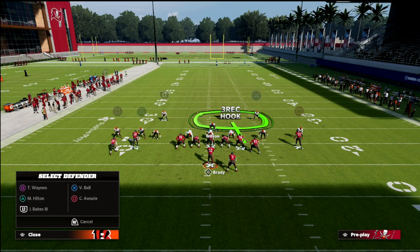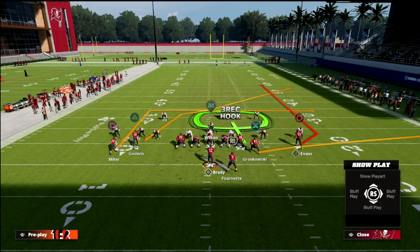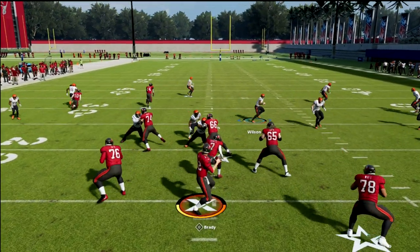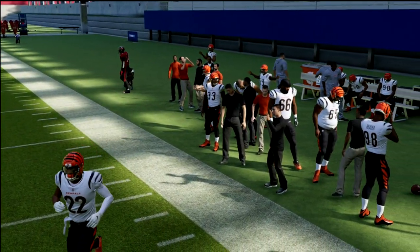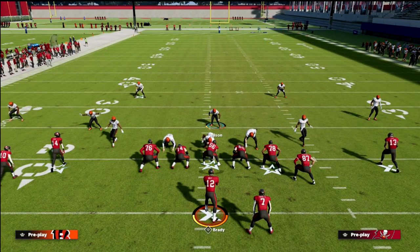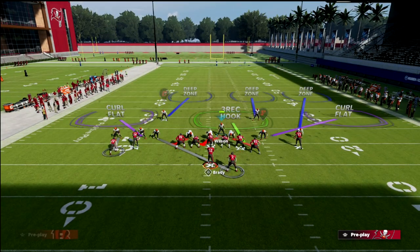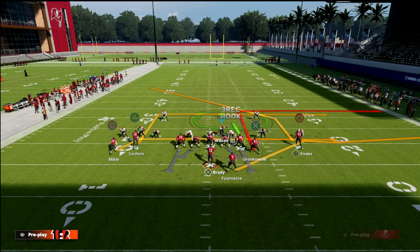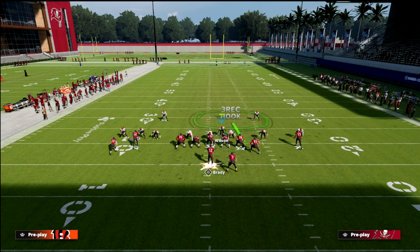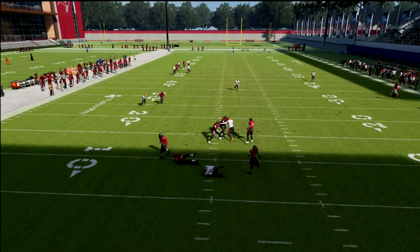Now I'm going to man this left-side outside quarter zone up on the number one receiver. If they run a crossing route — like PA cross — watch this coverage. You don't even have to user the crosser; the defense itself will basically cover a crosser coming from the left side. If the crosser comes from the right, we took our outside quarter and manned him up. You hang with the crosser and take it all the way across the formation — that takes care of that concept.